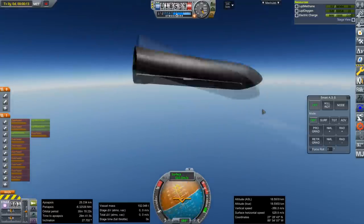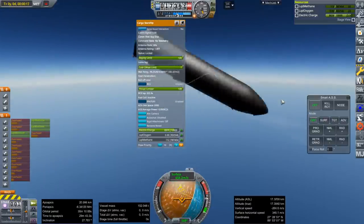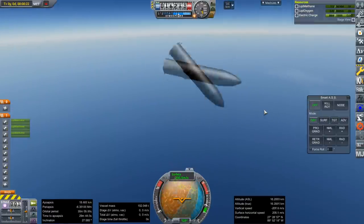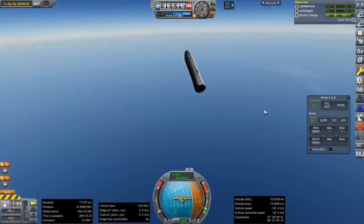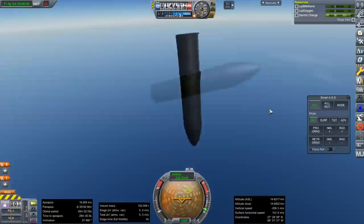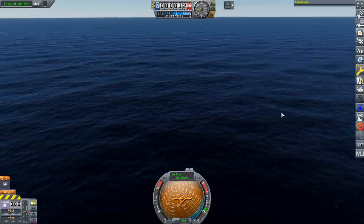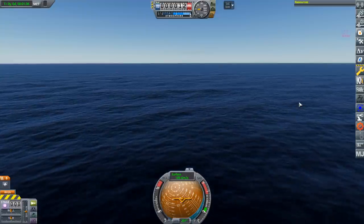Well, I don't think there's much we can do with this. I don't have communication anymore. It's spinning badly. Maybe we'll get a physics-glitch level of spinning. Physics glitching did not save it. I was wondering if it bounced off the water or something. You never know.